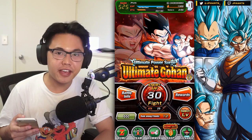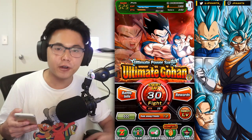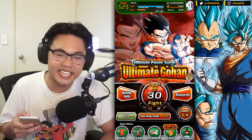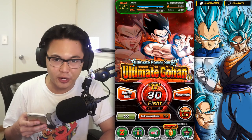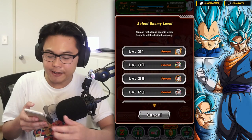What is going on guys, my name is Jayfanta, welcome back to a brand new video. In today's video I'm going to be showing you guys the free-to-play team that I use to beat stage 30 of the EZA Ultimate Gohan event — as you can see, flex, I know, but it's okay.